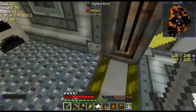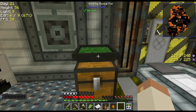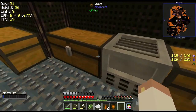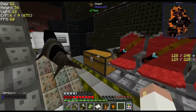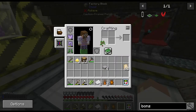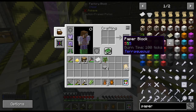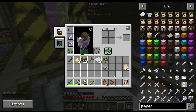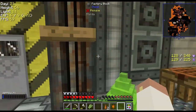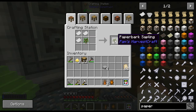Let me just put this chest right here and the bonsai right there. I need a sapling — I've got one in this chest. If I put a sapling with paper do I make the paper tree? Let me look up paper sapling — paper tree sapling. It's three pieces of paper. I might as well make it now and get it going.